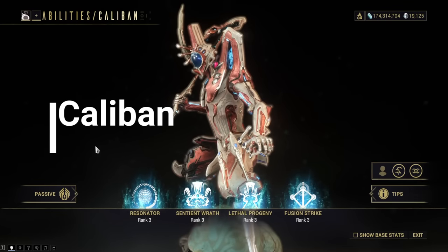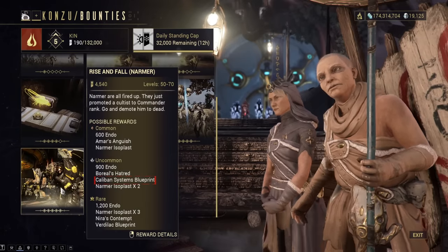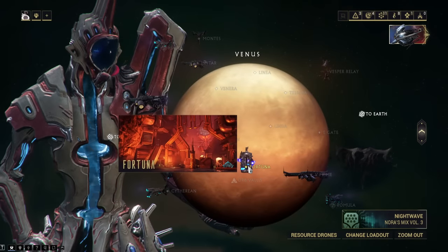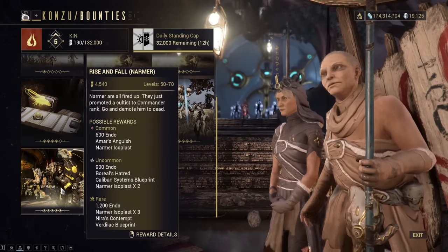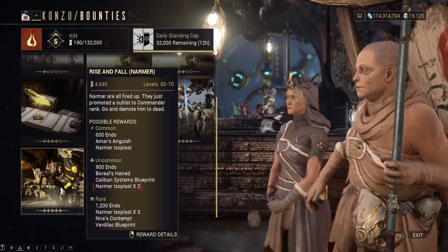Caliban. Major spoilers for the New War ahead. The main blueprint can be purchased from the market. Each of his parts is available from the Namer bounties, which are on Cetus during the day and on Fortuna at night. The Namar bounties rotate between three options: one has the Neuroptics, one has the Chassis, and one has the System. You'll also need a lot of Namar Isoplasts, so get ready to grind.